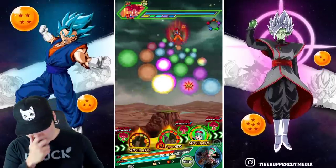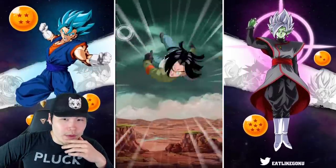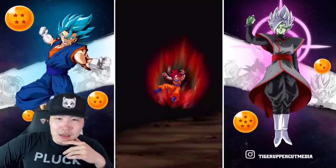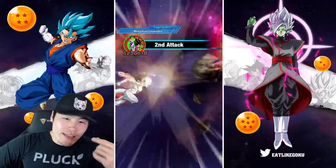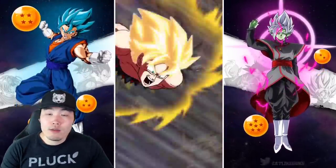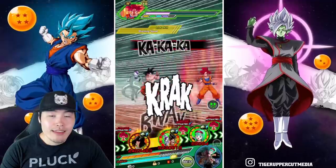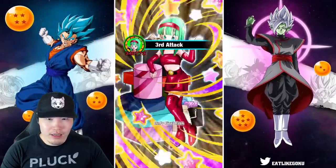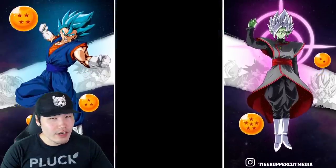We missed one orb, but we still got a 23-ki super so there'll still be some pretty decent damage. Android 17 tanked that pretty well — we must have been below 70% or 77% where he gets the extra damage reduction. 5.2 million. I just realized the Godku can't have his attack lowered, which is why we didn't get a crazy attack stat. With the attack lowering we would have been around like 7 to 7.5 million or something like that.